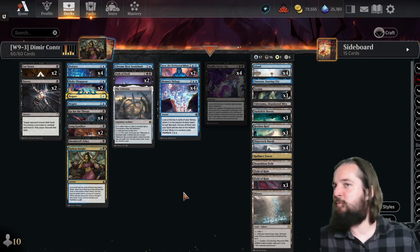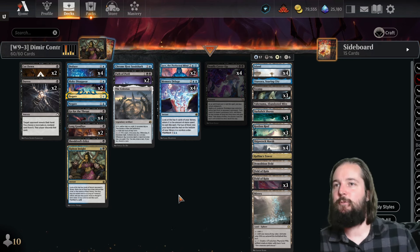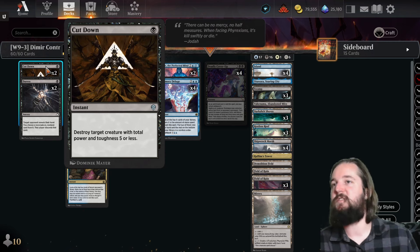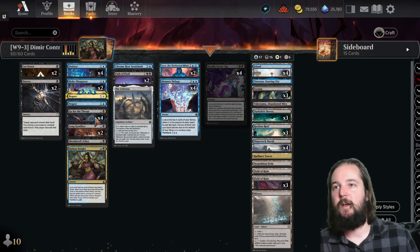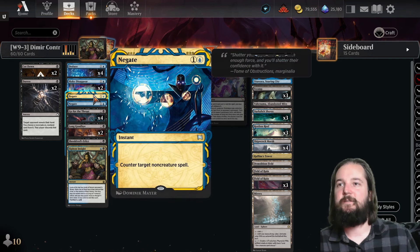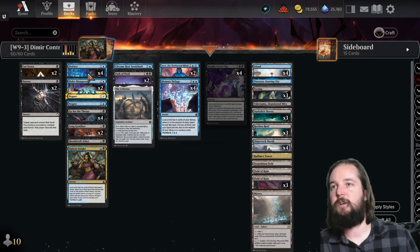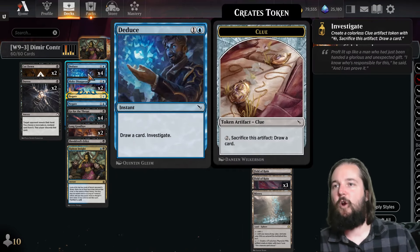We've seen Esper Control, and this is similar to that, but we don't have No More Lies as the counterspell. Basically we've got point removal up the wazoo — cutdowns, go for the throats, duress, long goodbye, Children's Edict, two copies of Negate, two copies of Make Disappear. So counterspells and targeted removal, plus Deduce for a little bit of card draw.